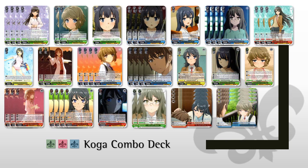Next we have the Koga combo deck. This deck has a bunch of random one-ofs and stuff. This deck's entire strategy is based around on-play effects and recurring them multiple times.